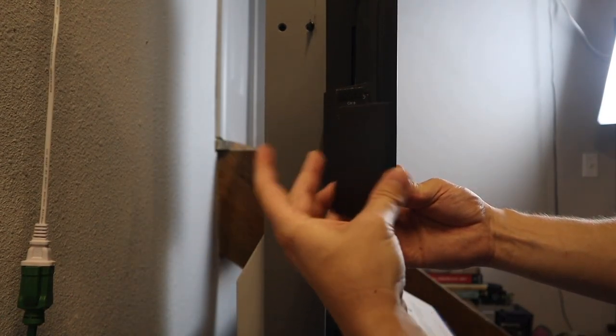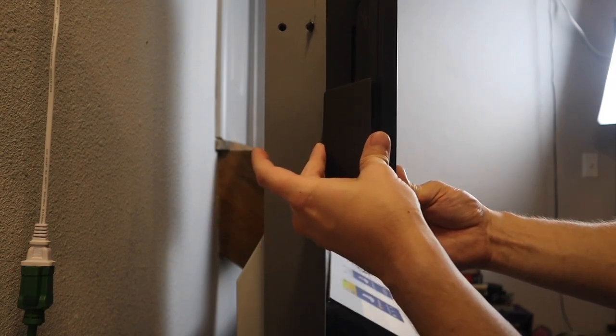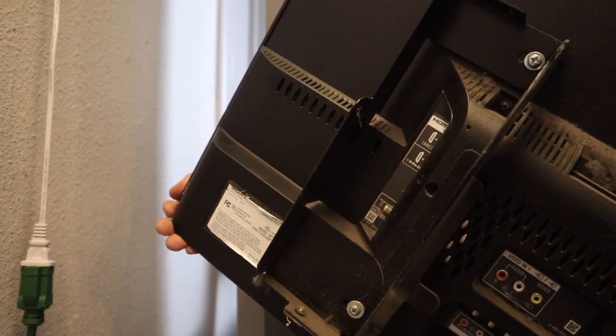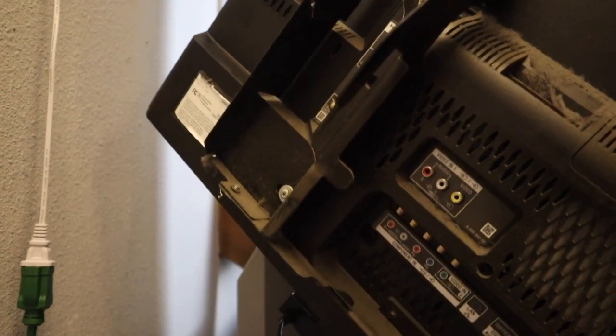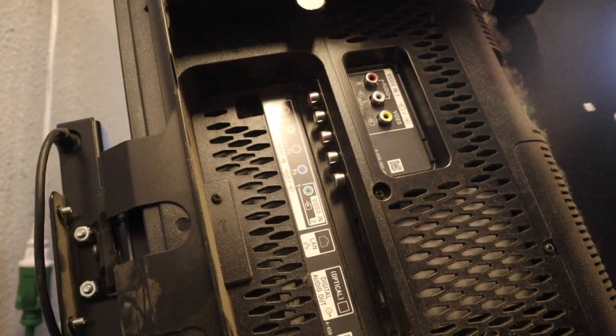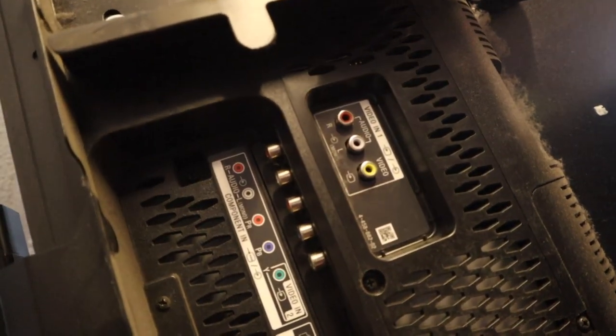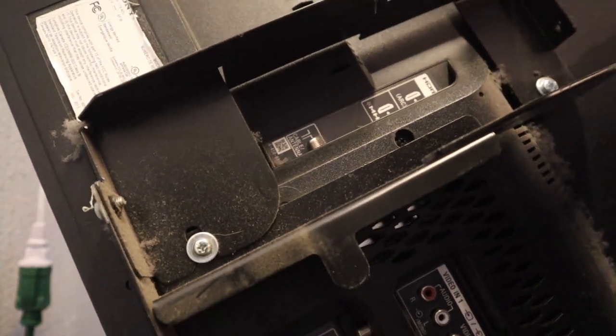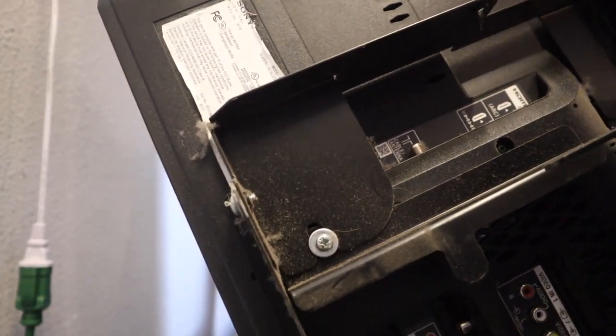There is a little set screw here. These things are so big you guys are getting kind of a behind-the-scenes look. Take a look at some of the connections it's got back here — it's got a component, a LAN connection, probably Wi-Fi, optical in, and your standard composite in. It's got two HDMIs and an antenna input. If that antenna works, that would be super cool and would make this thing more useful. I was also thinking about getting a Raspberry Pi and running a demo loop on this thing for the time being.